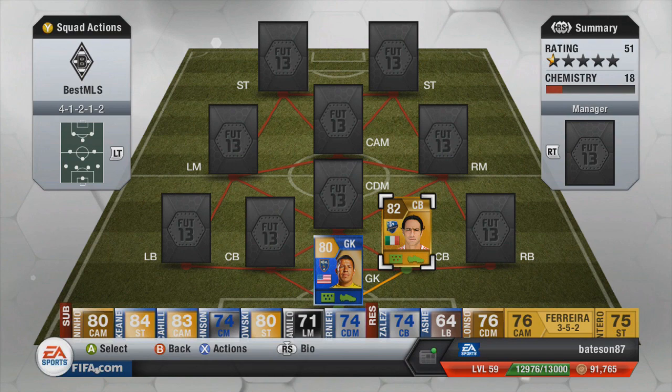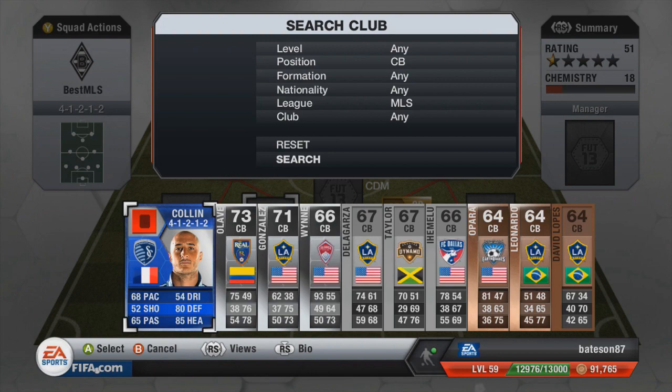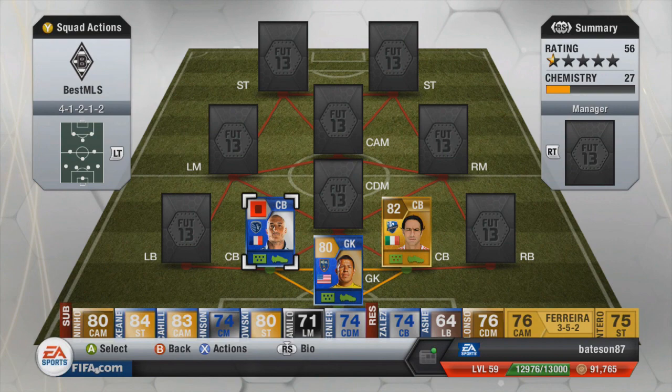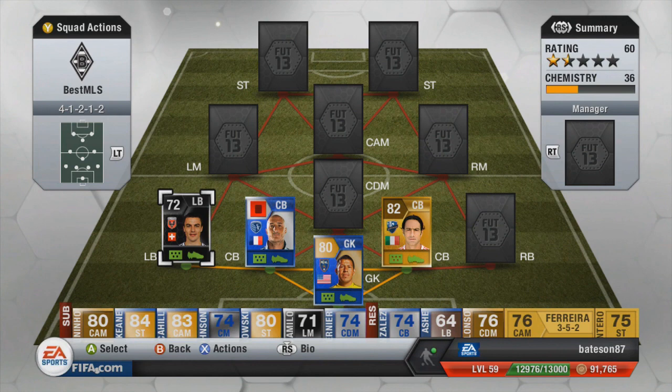The two centre backs: on the right hand side we're going with Nesta, the Italian stallion, who is a gold 82 rated card — still quite high for someone in the MLS. He's the only gold MLS defender available. Six foot two, but his pace lets him down at 51. The other centre back next to him is Colin — 68 pace, silver. He does have a red card on him; I got him sent off last game. His rating is around 74. The left back is Rotchat, 72 rated, 71 pace — Swiss inform, very solid, highest rated in the MLS.